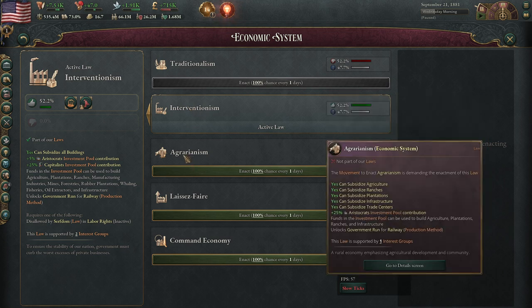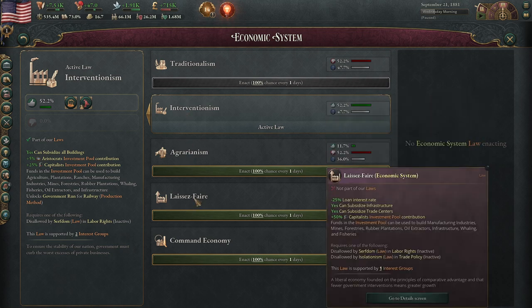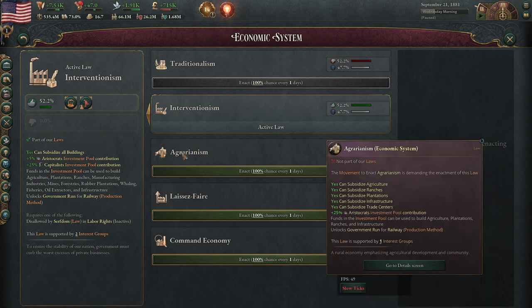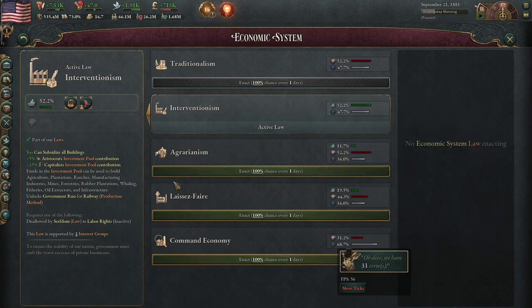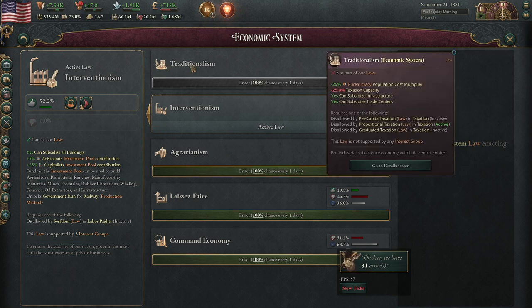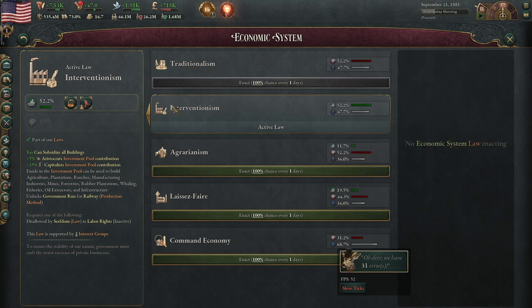You see here that we're getting 25% investment pool from aristocrats, 25% from capitalists, 50% from capitalists, but you can only subsidize certain things under some of these. These three are kind of like the core of normal economic behavior. Then you also have traditionalism, which is sort of like what you have in countries that have not entered into normal economic behavior mode yet.